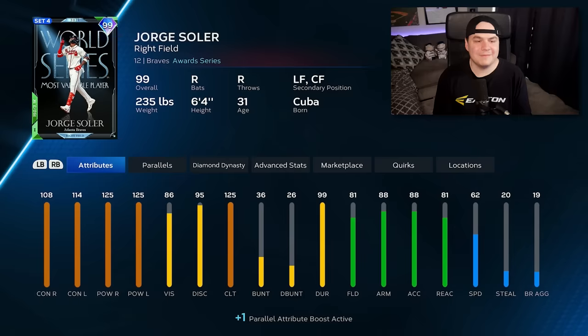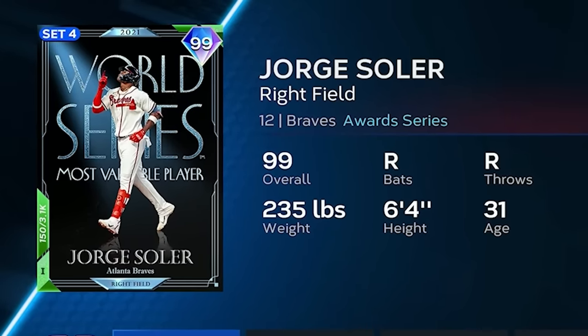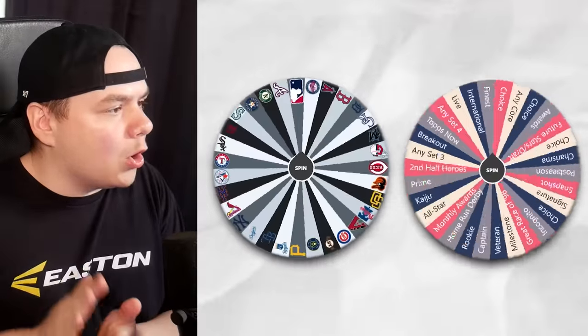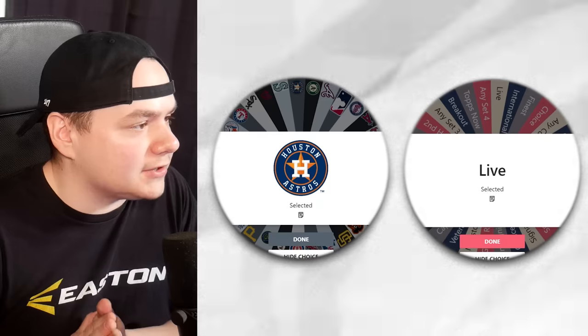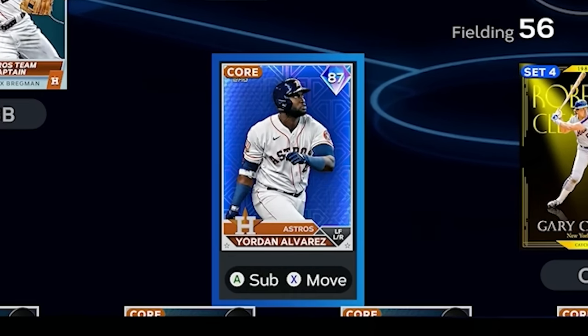Atlanta Postseason — I feel like this Jorge Soler should count, but he's an awards series card. I'll play by the rules and take 97 Hank Aaron. Let's keep this going. I actually like the squad so far. Astros live series — I think for now I'll put Yordan Alvarez at DH. Just need to start getting some infielders and more pitchers.